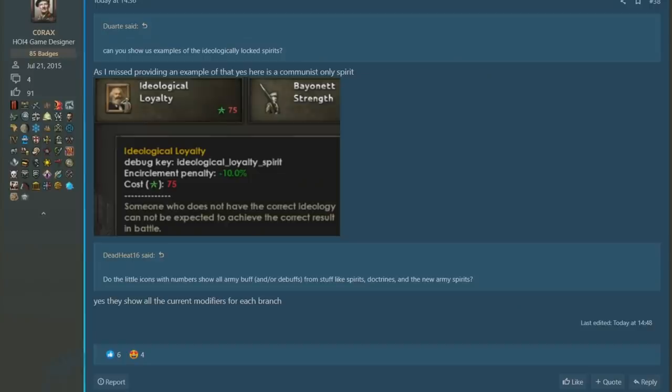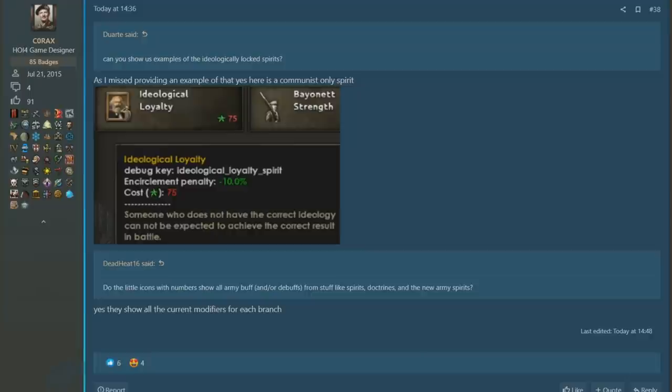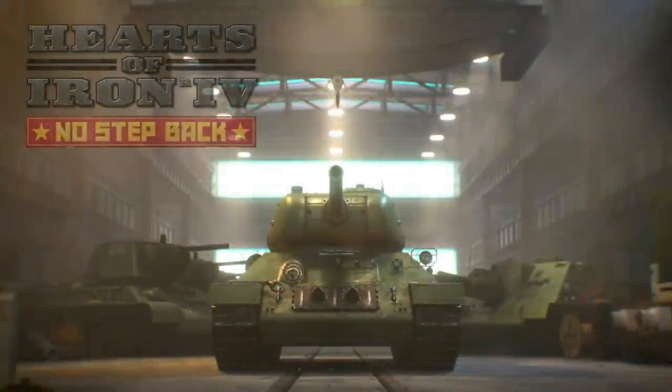We see another example, this time of an ideology locked spirit, and it's for communism with Ideological Loyalty, represented by a framed portrait of Karl Marx. The buff you get with this one is encirclement penalty is down by negative 10%. So when those pesky Germans are infiltrating the Soviet Union, you should be able to hold out longer if you are encircled to make a counter offensive and unencircle yourself. If I was to come up with an officer core spirit for the Soviets, I think mine would be something to do with reducing the lack of equipment debuff, so that if you are lacking equipment, it's not as big a deal for the Soviets.